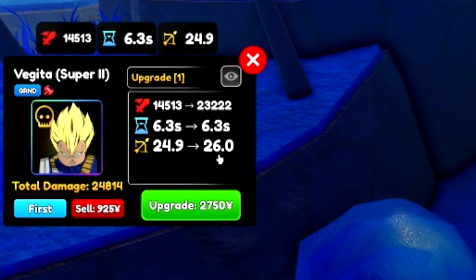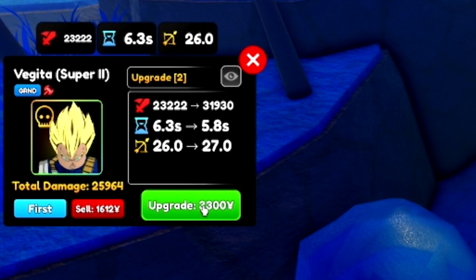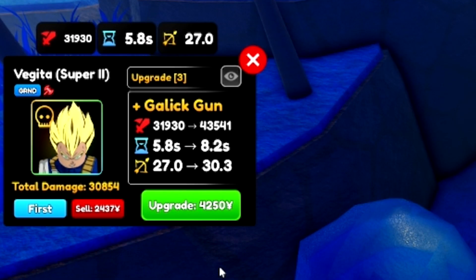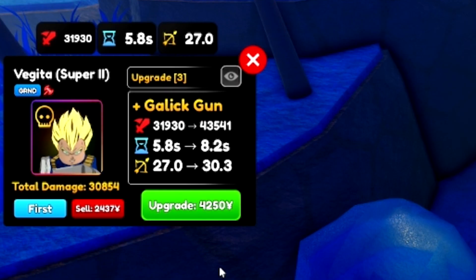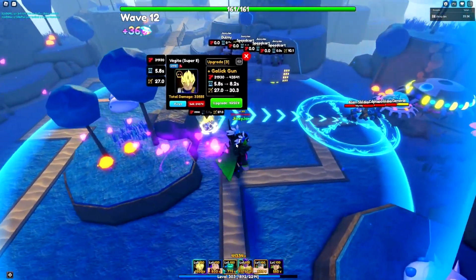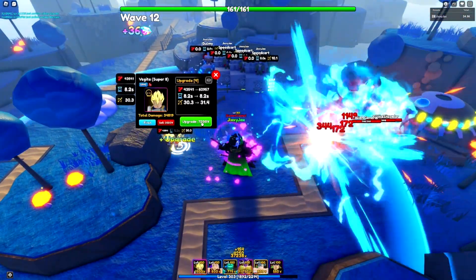After that first upgrade we get 24.9 range. The next upgrade goes to 23,200 damage, same cooldown, and 1.1 more range. Then after that we have 31,900 damage, a 5.8 cooldown, and 27 range - the cooldown is going down again which is really nice. The next upgrade brings damage up to 43,500 with an 8.2 cooldown and we gain three range.